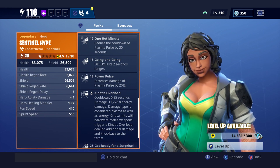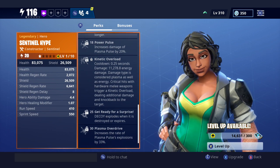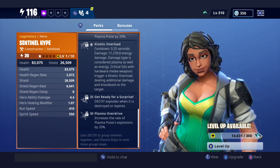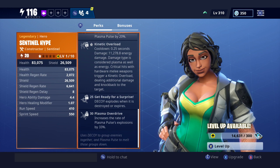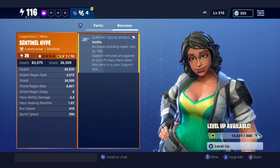Kinetic Overload has a cooldown of 0.25 seconds and deals 11,278.8 energy damage — considered both plasma and energy. Critical hits with hardware melee weapons trigger Kinetic Overload, dealing additional damage and knockback. Get Ready for a Surprise makes the Decoy explode when it is destroyed or expires. Plasma Overdrive increases the rate of Plasma Pulse explosions by 33%.